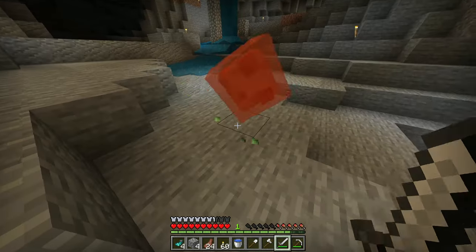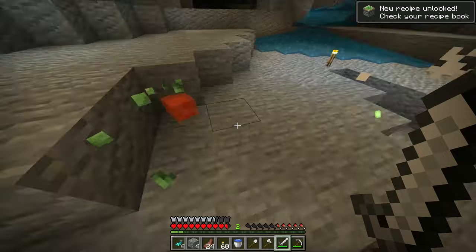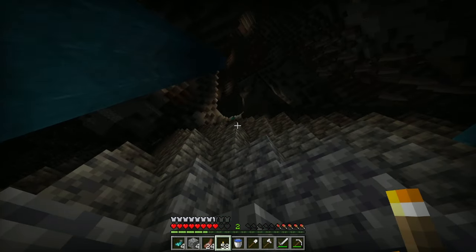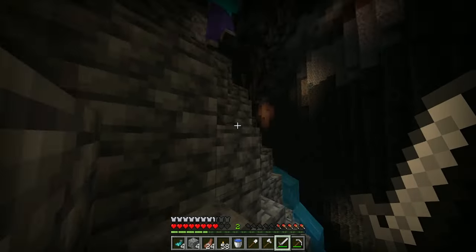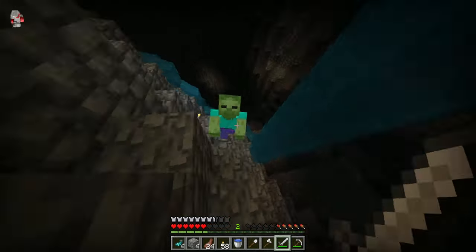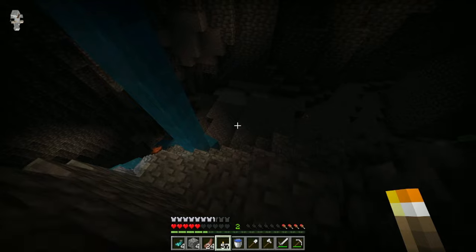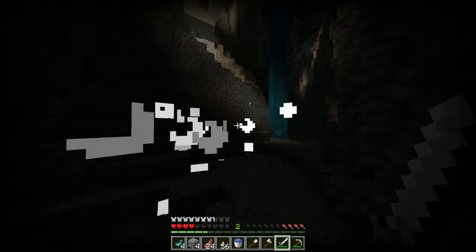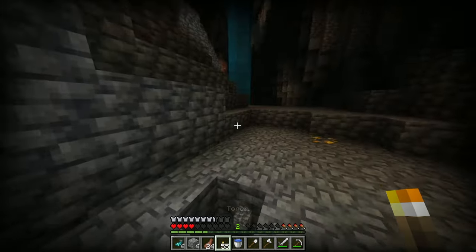Oh, so we're in a slime chunk? Neat. I just got knocked down from that little zombie up there. You come here — show you to be rude to me. Oh, I can spam in this version, I forget. We have the ability to spam — this is something I've not been able to do in Java. Well, that doesn't really show my case well at all. But hey, we're down in the deep slate, which is something I wanted.